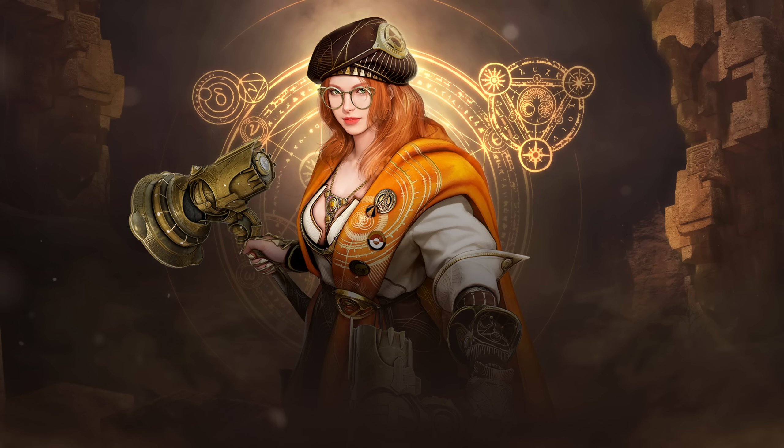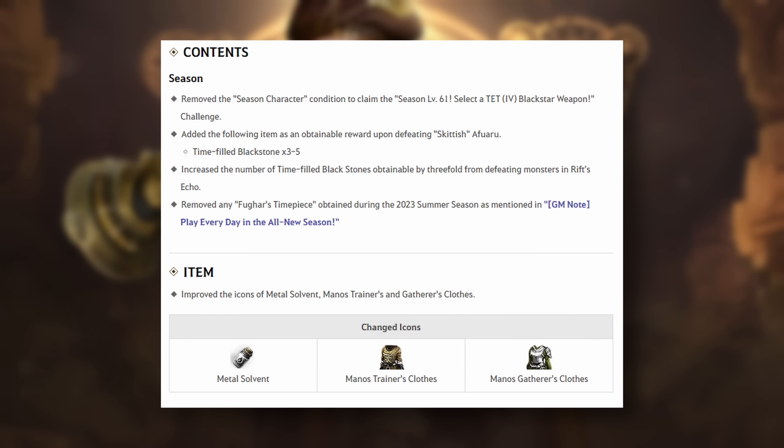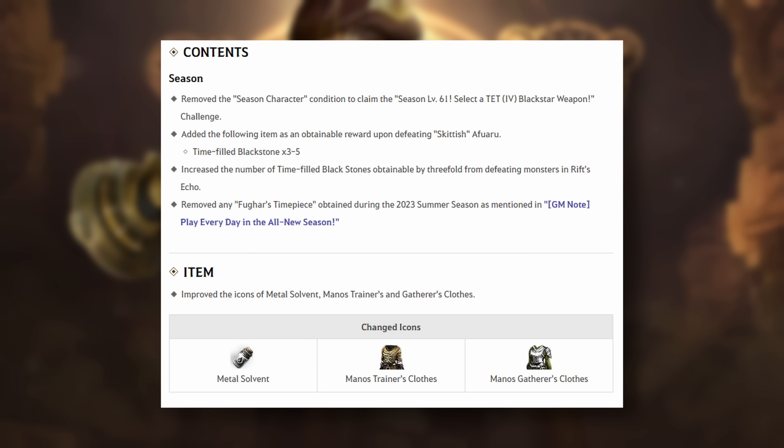Korea got those Scholar changes as well, and we got that too — pretty minor overall. For content updates, they have removed the Season Character condition to claim the 10 Blackstar Weapon Challenge. Skittish Afuwaru will now drop time-filled Blackstones — this is the Afuwaru that spawns on Season Servers while you grind. Rift Echo will now give you three times the amount of time-filled Blackstones. Any Fugar timepieces left over in your inventory or storage after this maintenance will be deleted.